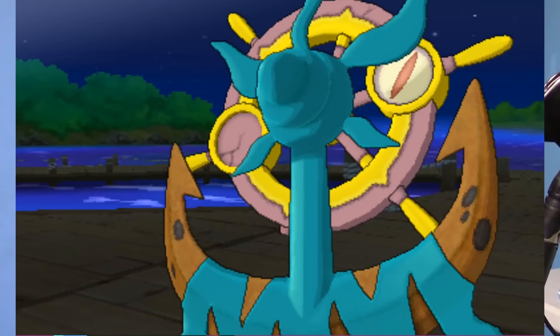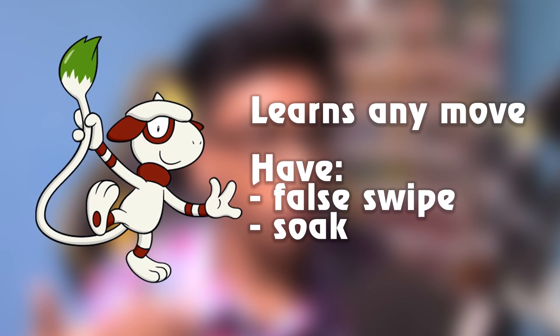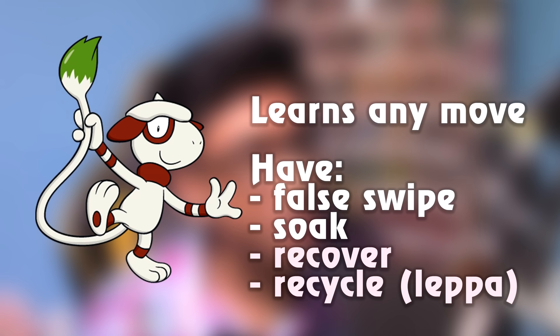The only thing Absol wouldn't work on is Ghost-type Pokemon. If you want to get around that, you can create the Ultimate Catcher with Smeargle. You can get a Smeargle which knows both False Swipe and Soak so you can hit any Pokemon. You can even give it Recover and Recycle so it can stay in battle as long as it wants. Once you've got all that, you can hunt Pokemon whenever you want.